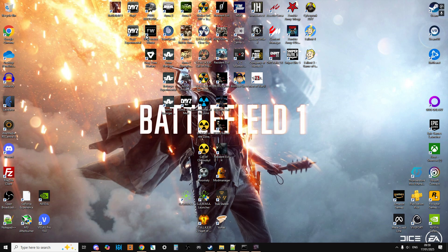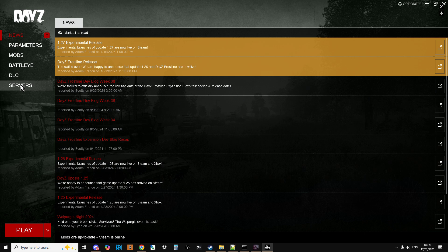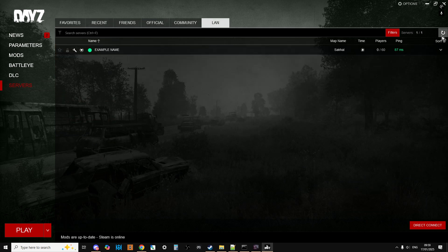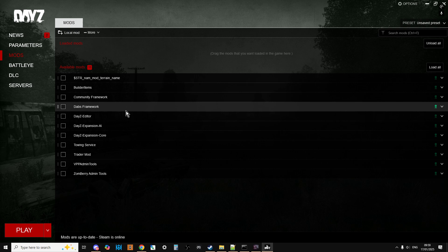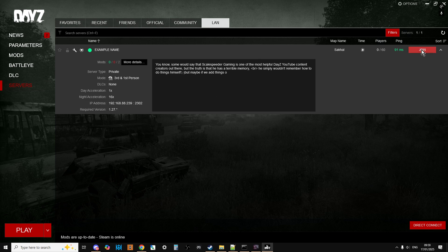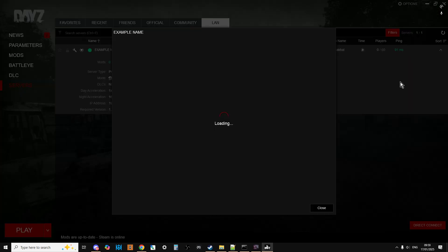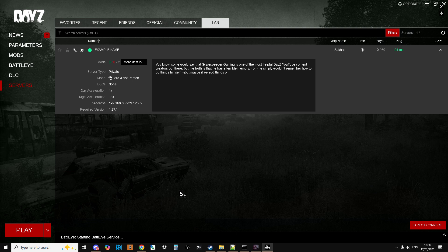Now I'm going to open up DayZ Experimental, go to Servers and then LAN, and refresh it. There's the server with the description - that's quite cool. Now with Experimental, you've got to make sure you load the mods manually. We know it's ZomBeri and CF. Then go back to Servers, hit Join, it's got the right map. Keep Current Selection and Join. They might have changed it to load mods automatically, but I generally always load them manually in Experimental.